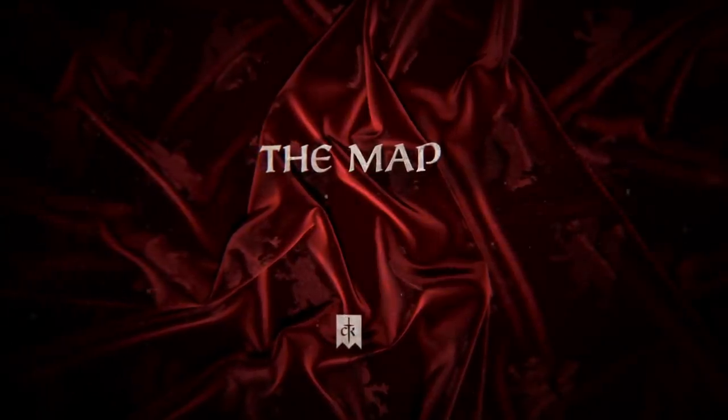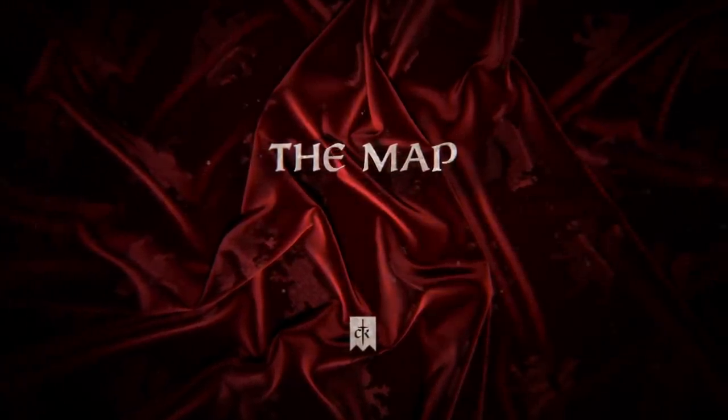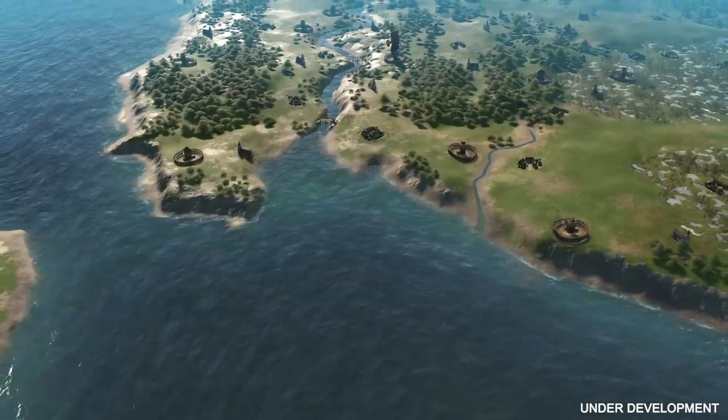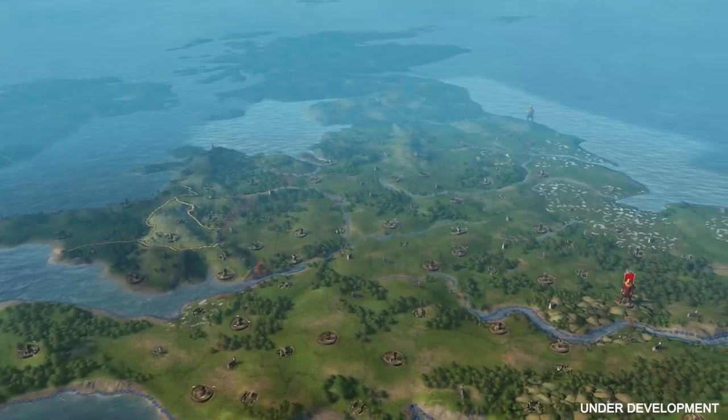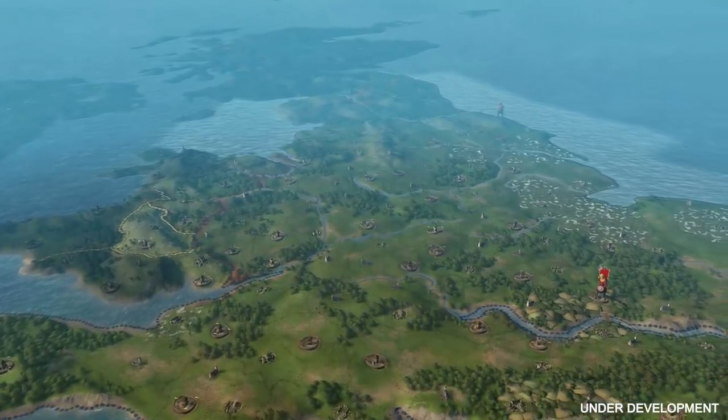Next up, we have the medieval map — its ambition, its scope, and its early looks. The map is the star of all of our grand strategy games, even if CK is also about the characters. One thing you will notice immediately is that we put the actual baronies on the map — they're no longer in the province view.